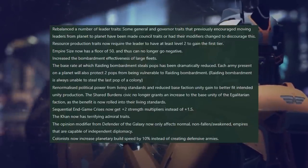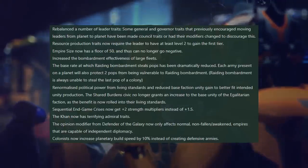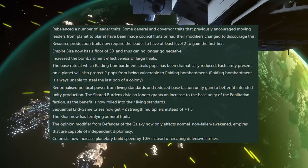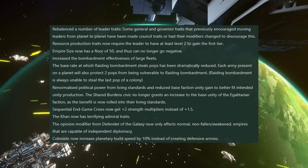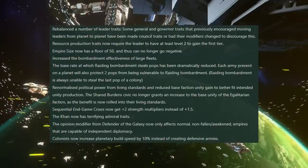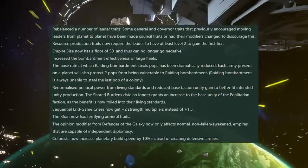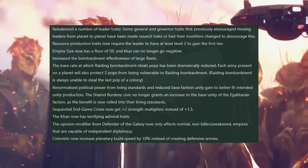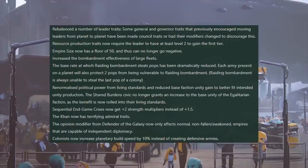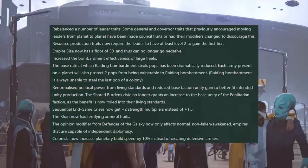We can now have this reduction in ship build cost empire-wide from those governor traits. Forcing resource production traits to require your leader being at least level 2 — meaning, I assume, you can't get it until level 3, though this could mean you can get it at level 2. If it is at level 2, that probably won't make much difference to the game, other than the fact that you won't be able to roll initially any leaders with resource traits right out of the gate, unless you have vaults of knowledge or the equivalent civic making all of your leaders start at level 2.